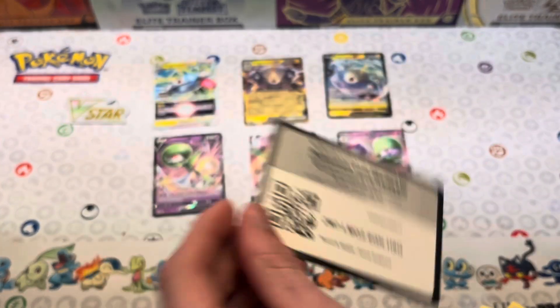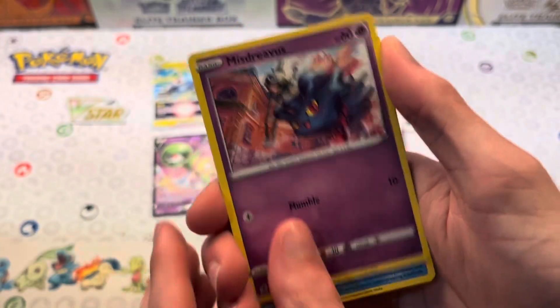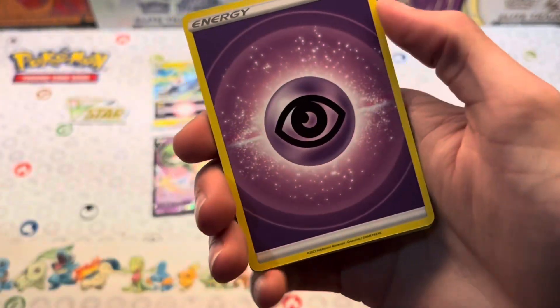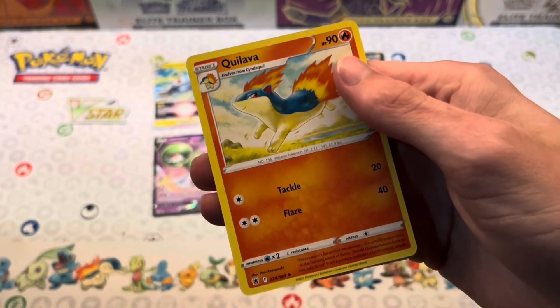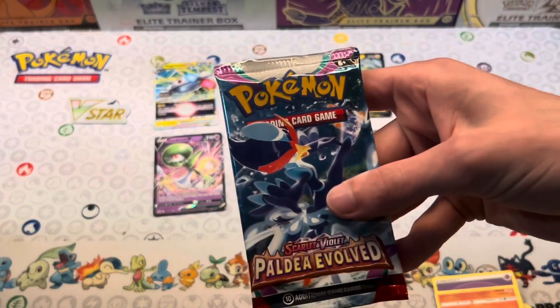Going right into our next Astral Radiance pack. Here's the code card. We got Ralts, Sneasel, Misdreavus, Barboach, Ponyta, Snorunt reverse, Kleavor, Psychic Energy, Bisharp, Cheryl, and Quilava. Let's not waste any time and go straight onto our Paldea Evolved packs.